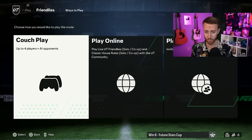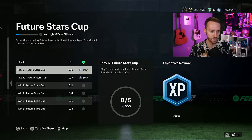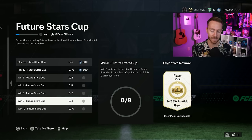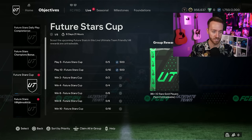No loan players is pretty cool for a cup. The rewards are worth playing — you have to play 10 games, you get 1,000 XP, 500 from each section of the objective, winning 10 games gets you an 83 x 10, there's an 85-plus player pick, and you get an 86 double at the end. Really solid cup, in my opinion.